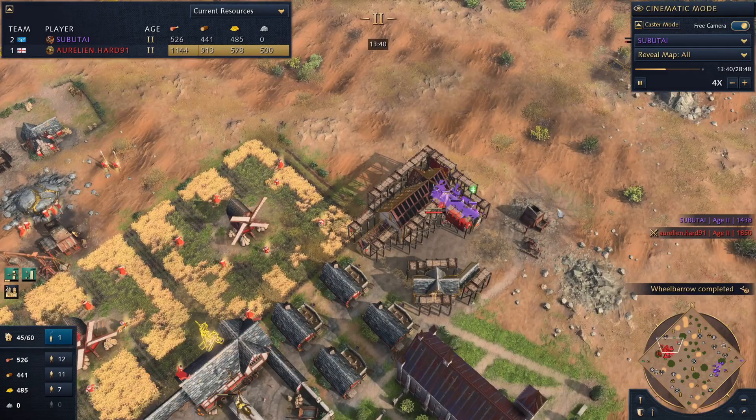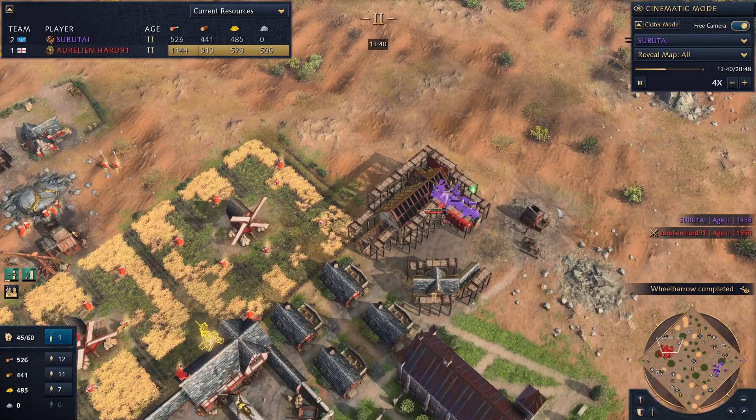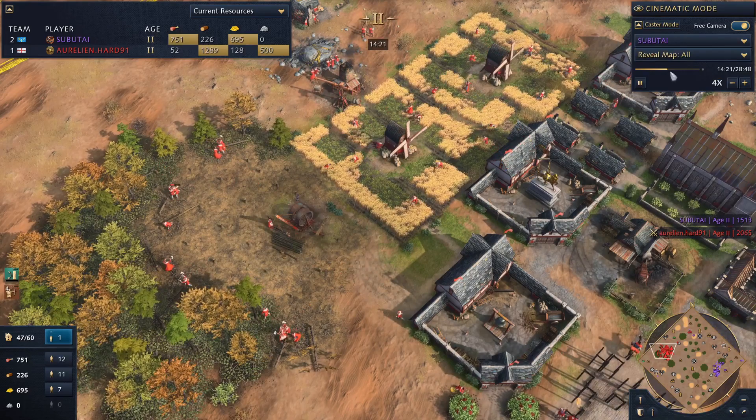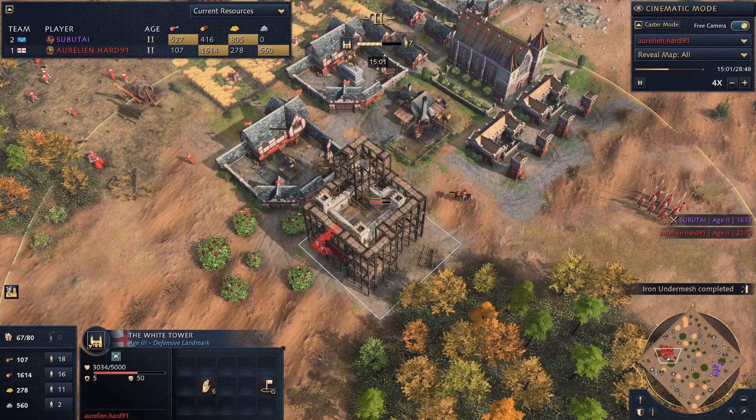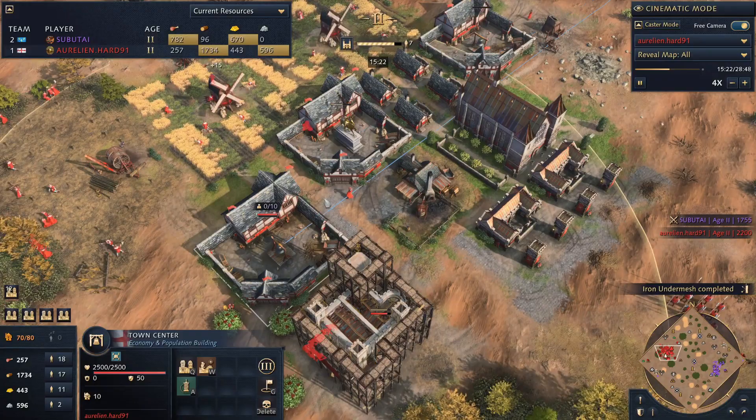We're going to see the French player starting to raid a little, getting some villager kills. The third town center finishes and we see the English player's economy: 46 villagers versus the French player's 34. The village count should honestly be a bit bigger, but English is now going White Tower, which is fine. If you're going a three-town-center build, I think this is the best way to go about it, though personally I prefer two TCs into fast castle with a Council Hall.